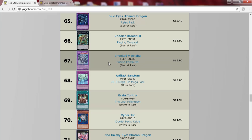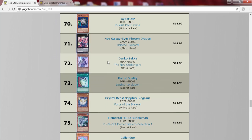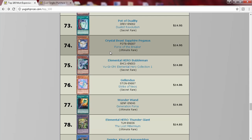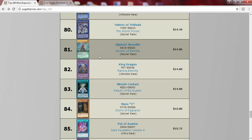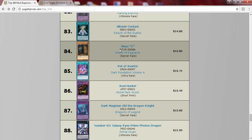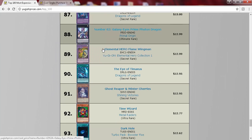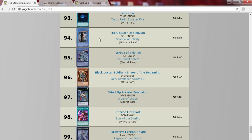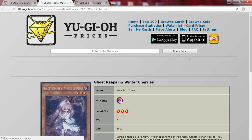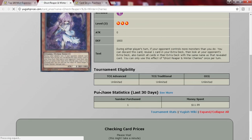Bullhorn is at 15, Macabre is at 15, Sanctum's at 15. Pot of the Wallet is 15 and it's literally four or five years removed from the meta but it's back - Desires is already 25 and that's 10 bucks off of it, which is crazy. Trish is at 15, Necro stuff is still pretty high, Maxi's at 13 dollars. Ghost Reaper and Winter Cherries is at 12 bucks - this is a good pickup.